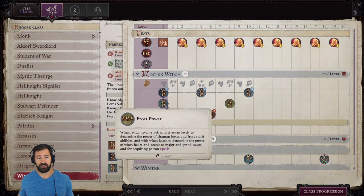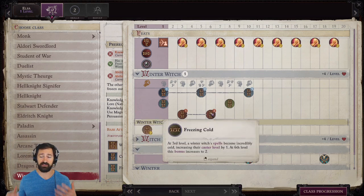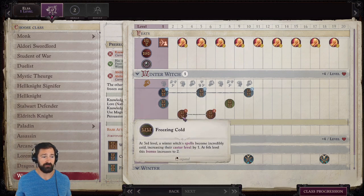All of our Winter Witch levels stack with our Witch levels for getting new Hexes and bonus spells from our Patron. At 3rd level, Winter Witch spells become incredibly cold, increasing caster level by 1; at 6th level, this increases to 2. Increasing caster level is important — it increases spell damage and helps us pass spell resistance checks, which is really important in this game because everything has spell resistance.